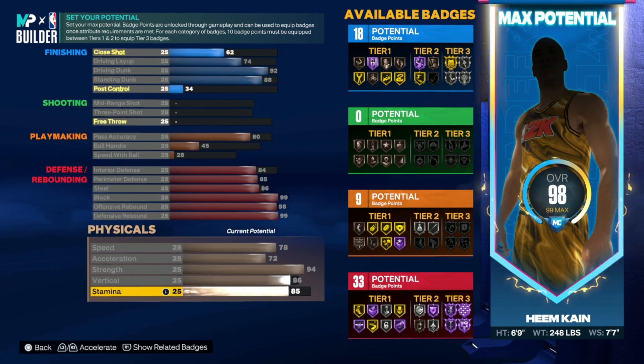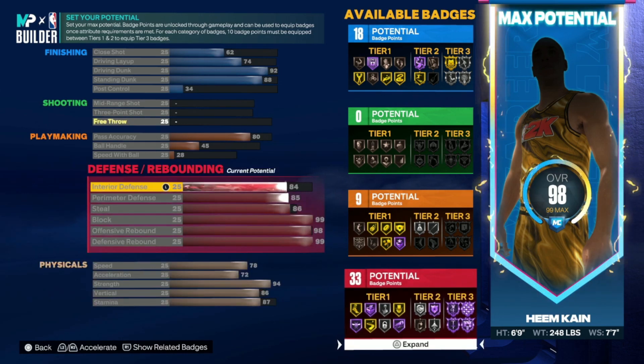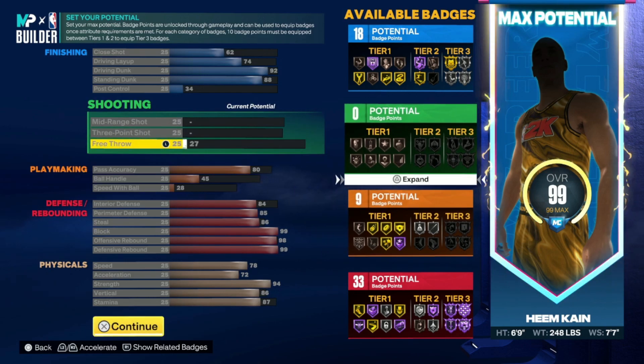One thing — go back and put your post control to 34. When you're going a little too fast it can mess up. Put your stamina at 87, and the rest of the attributes put them on free throw — that's the only thing you can put them on. This is how our build is looking: 18, 0, 9, and 33. This build is going to be so dominant in the paint — you're going to be getting so many contact dunks and just be so overpowered.